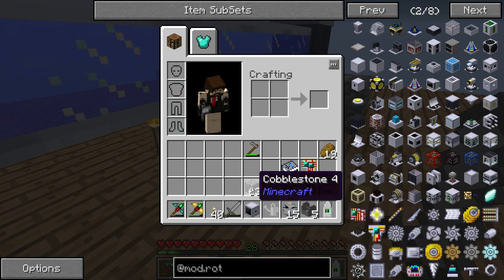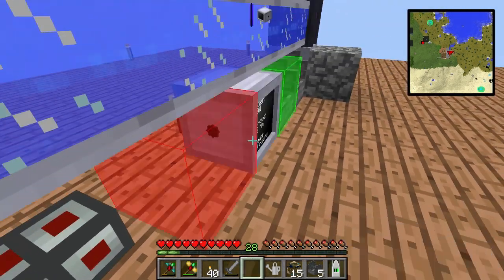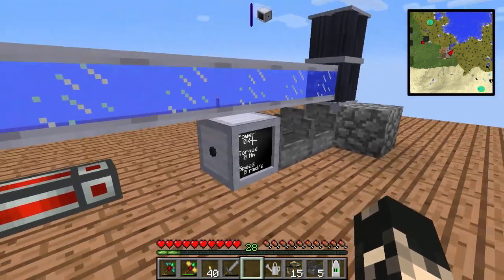The dynamometer should tell us how much power it's producing — which is zero, of course, because there are no solar mirrors yet.